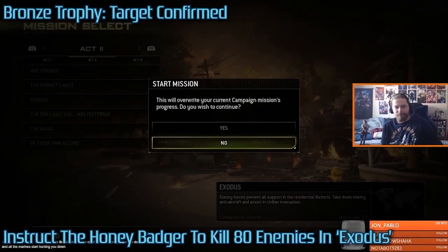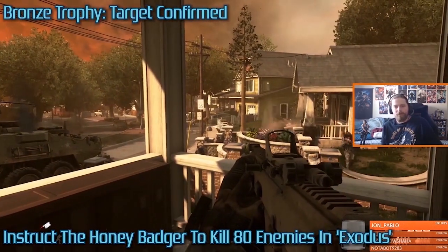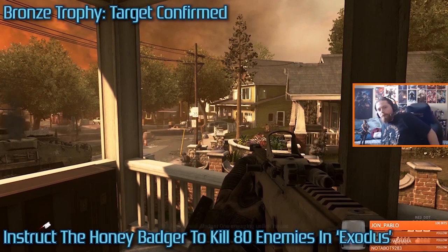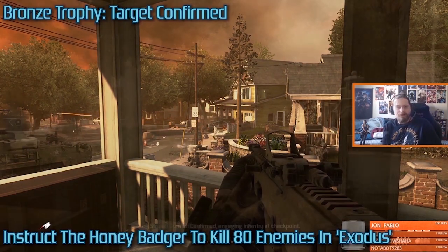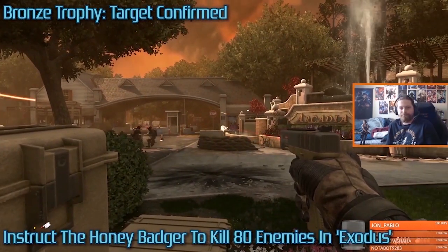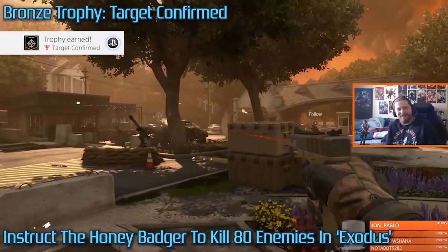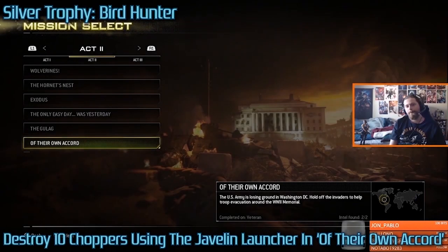Target Confirmed can be done in Exodus — instruct the Honey Badger to kill 80 enemies. This trophy is super tedious and took me about 15 minutes or so. The key element is just take your sweet time. Have the Honey Badger attack every house three or four times each — just keep instructing him to attack houses and eventually you will build up 80 kills.